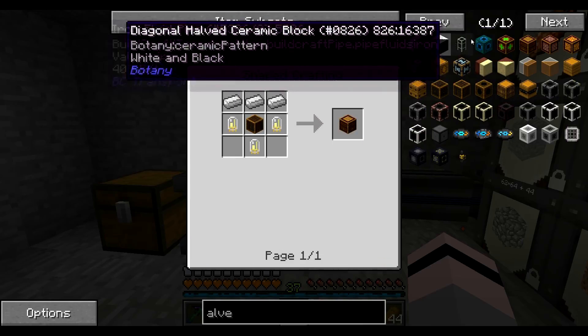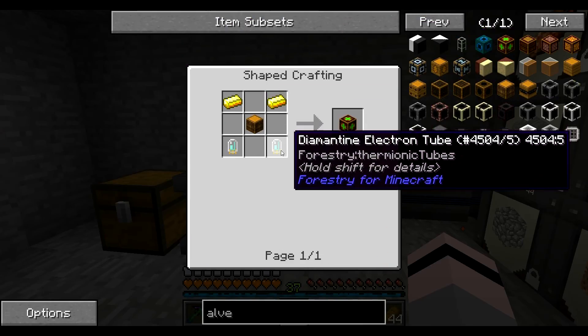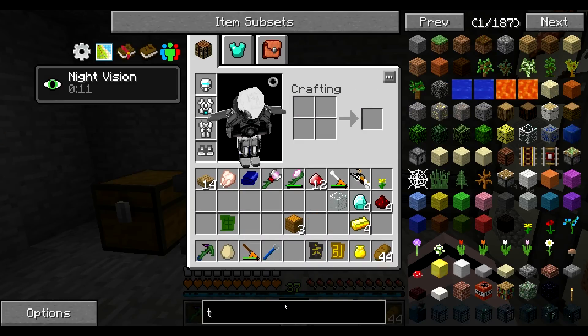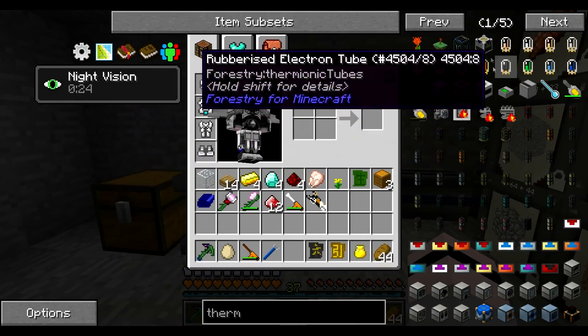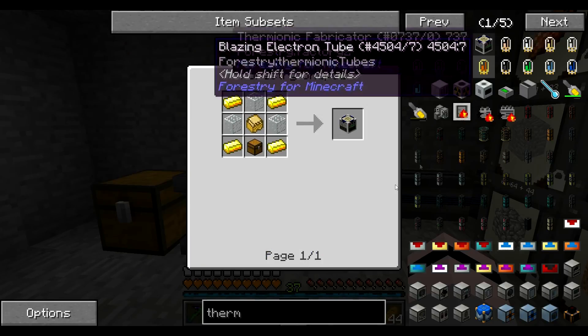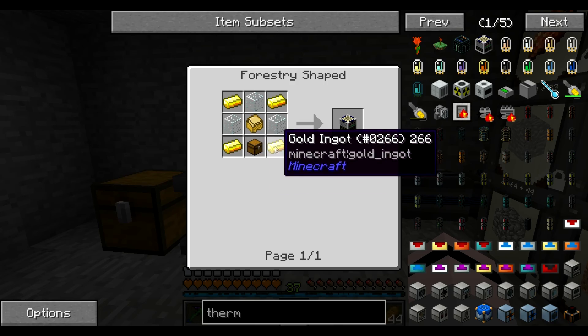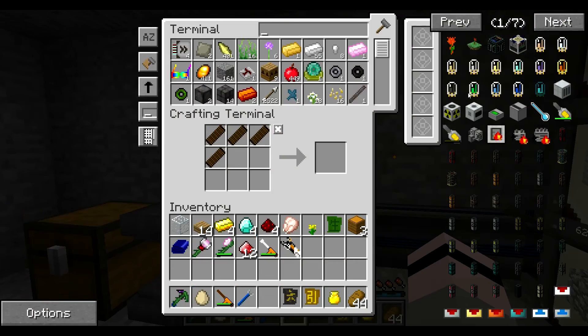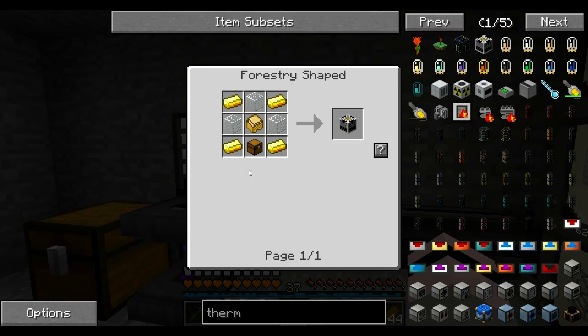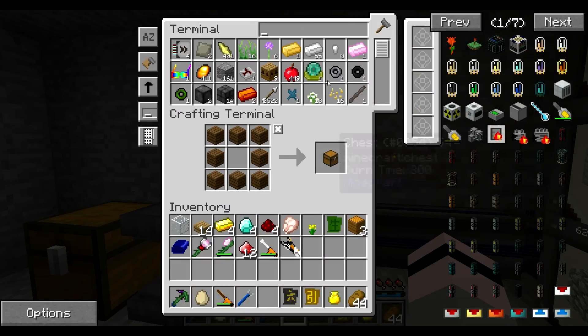So let's just get to thaumaturgy. And that's it, right? I believe that's it. So: sturdy casing, chest, gold — that should be easy enough. Do we have everything? We have everything apart from a chest.